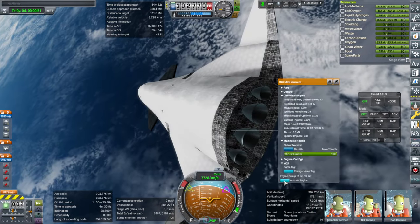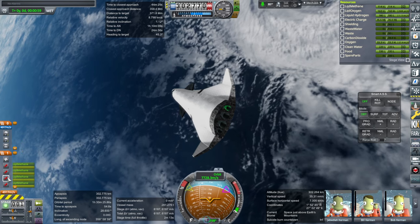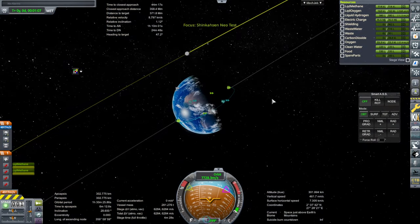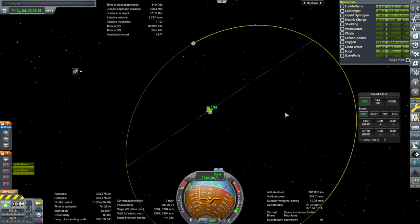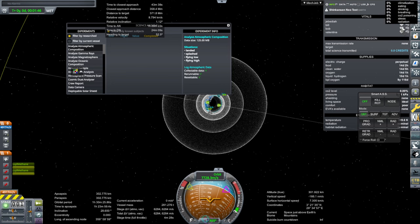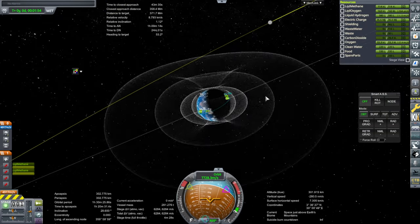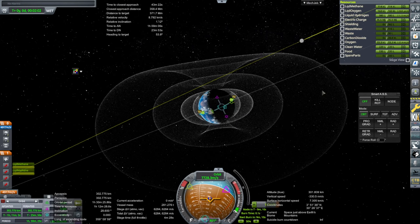We only need the vacuum engines. The goal on the way back is to aerobrake such that we're not spending much time in the radiation belts. We do have radiation belts in this install because of Kerbalism, so we won't be spending much time in those. Kerbalism will track radiation — currently they have zero. We'll make sure we have all the supplies too. We're really testing the radiation aspect here.